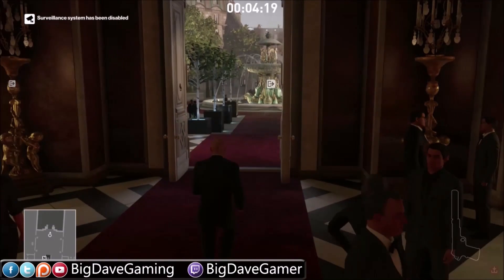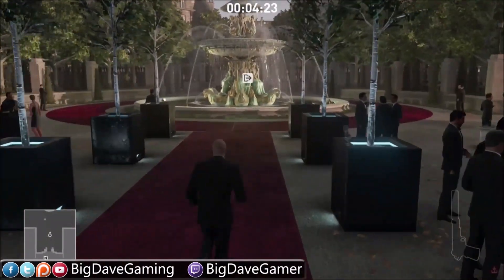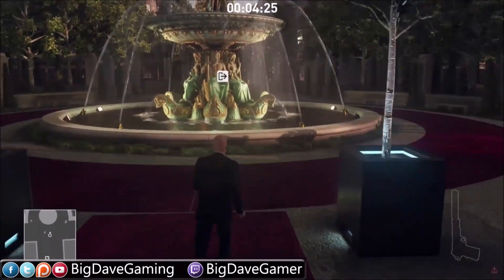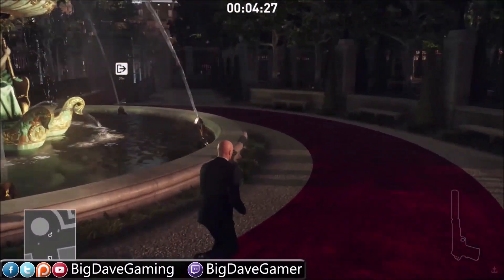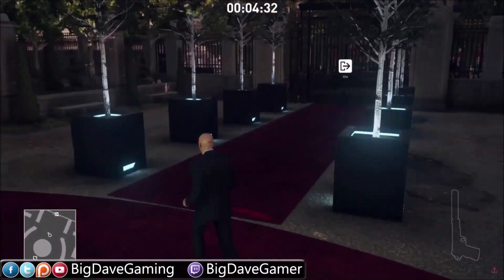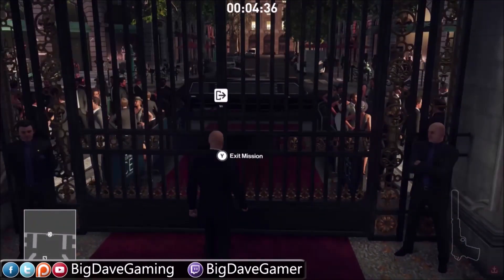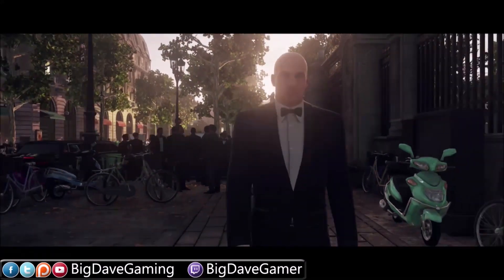The main thing to remember is, if you follow that path, you should get upstairs in position right around the two-minute mark. And then your target is going to be walking beneath you around 2:15 to 2:17, right in that area. That's when you need to drop the speaker on his head to take care of this elusive target.